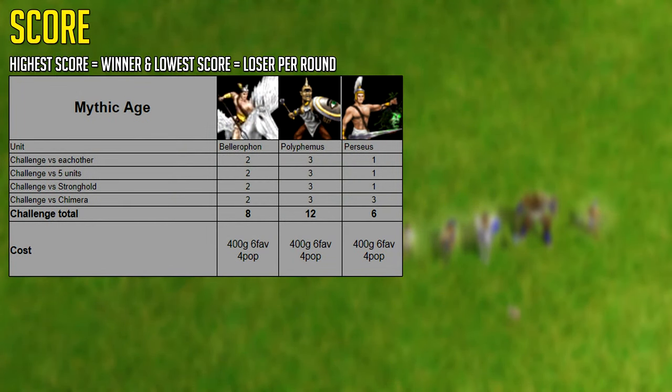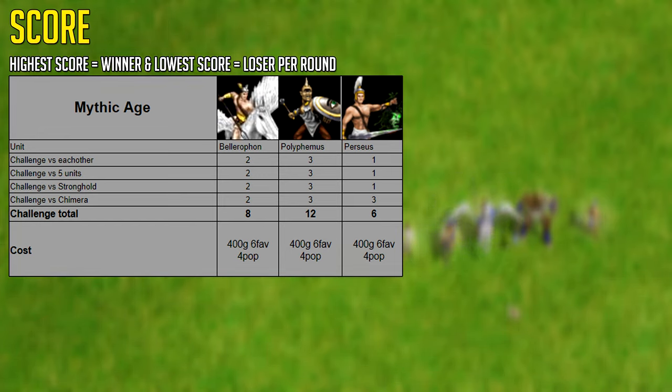Now, all of these heroes cost exactly the same: 400 gold, 6 favor, and 4 population. I would say in a competitive player's arsenal, Perseus can be more valuable than Bellerophon simply because of that instant kill mechanic. Also, something that should be noted is Perseus has a 10x bonus against myth units, while Bellerophon only has 5x. Meaning, without his instant kill mechanic, he's still better — if not twice as good — against myth units as Bellerophon. Just something to note.